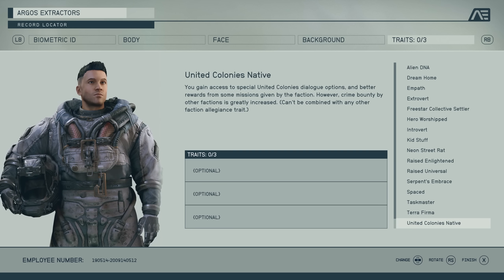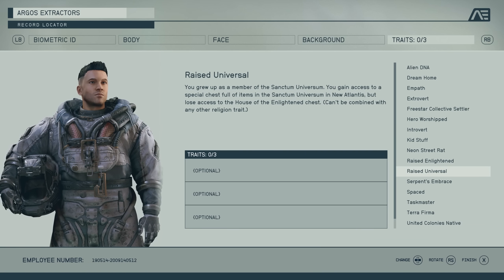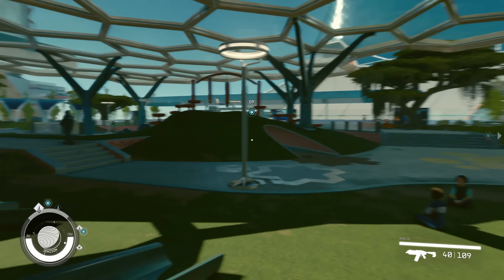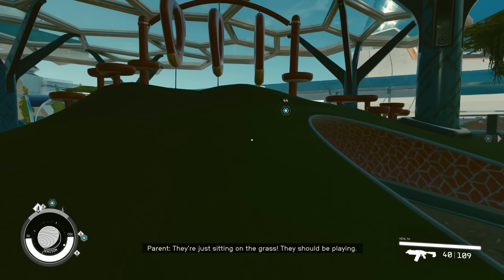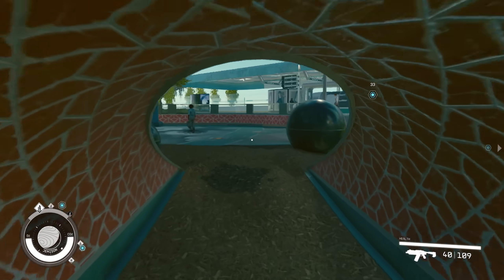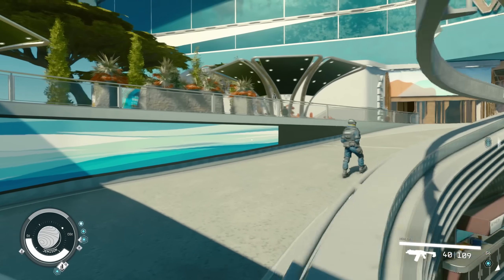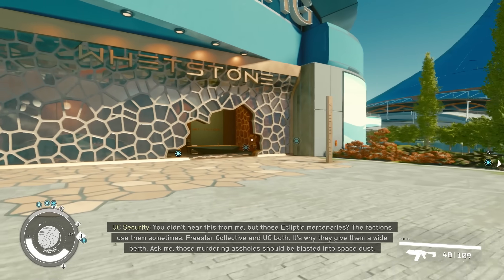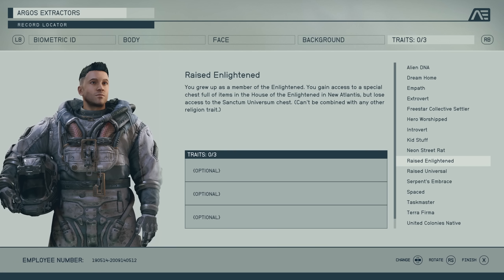Now there are some religious traits: Raised Enlightened and Raised Universal. They both give you access to a special chest filled with items, but you can only choose one at a time. I don't know what these chests contain myself as I didn't pick a religious trait, but I'd only be tempted if the chest had legendary gear — if it's just standard low-level loot it's pretty pointless. This decision is ultimately a personal preference.